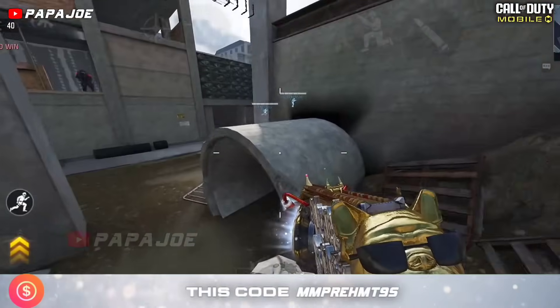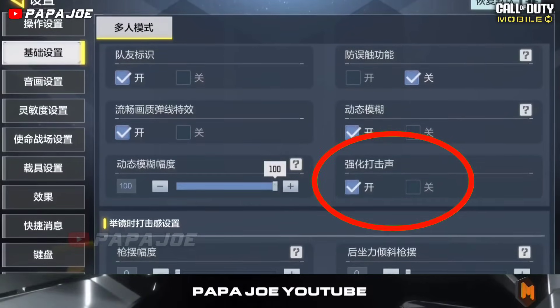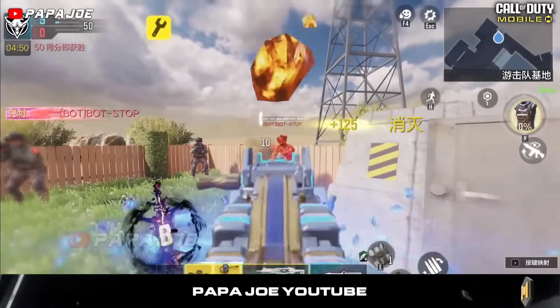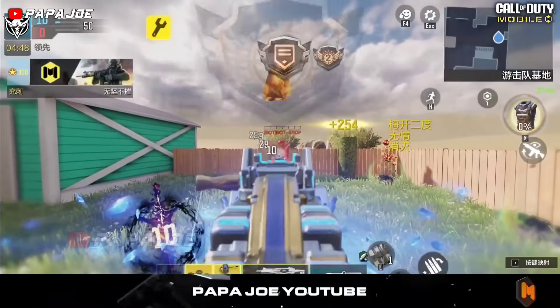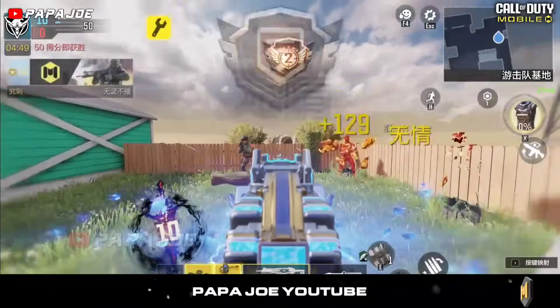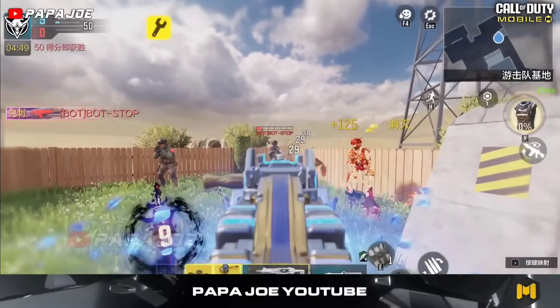We continue with another new setting for COD Mobile where you have the option to amplify the sound when killing an enemy. After activating the new setting called amplify the impact noise, you will hear a new sound effect after killing an enemy, which is kinda funny in my opinion. Let me know in the comments if you like the new setting or not.